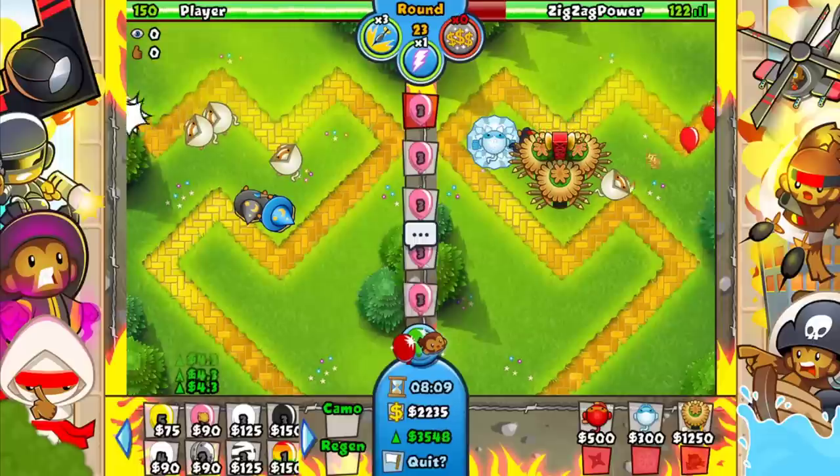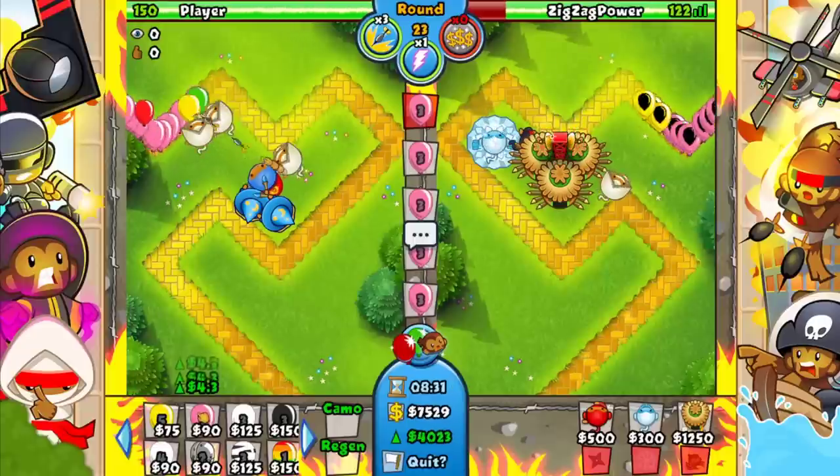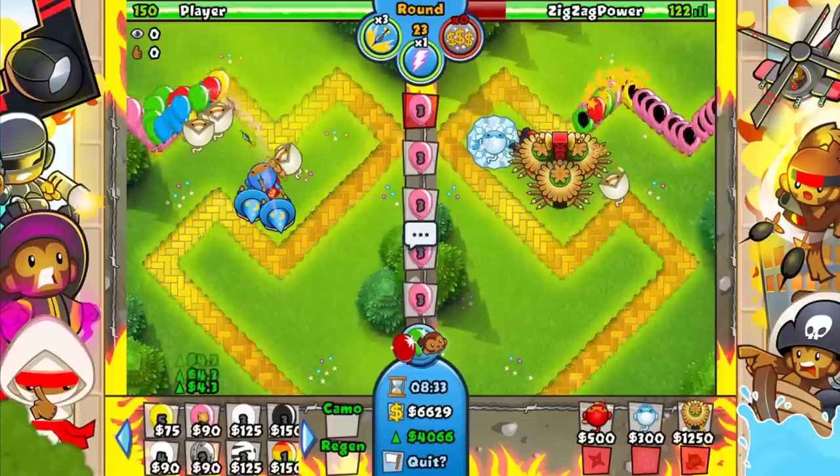Monkey town is going to give us 20% more eco which is huge. Instead of 3.6 we now get 4.3 eco every single time. This is why when you go late with this strategy you're going to have a lot more money — ninjas are cheap and ice are cheap, so you actually have a lot of money. This strategy can go past round 40 easily, meaning you have money to defend and money to rush with.